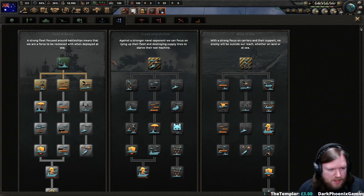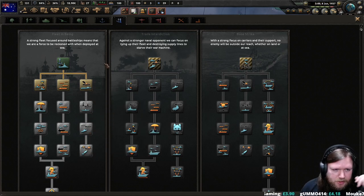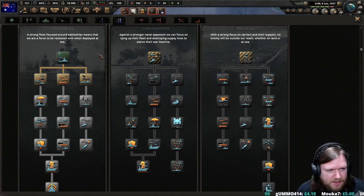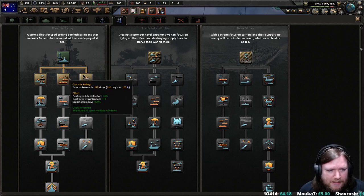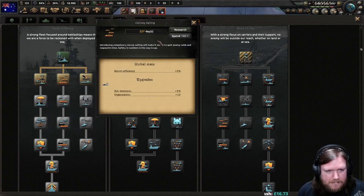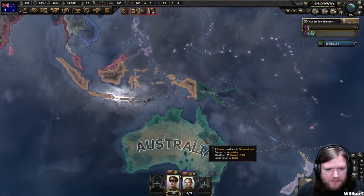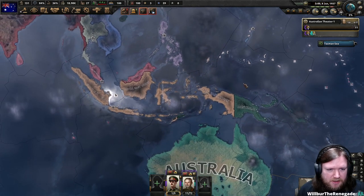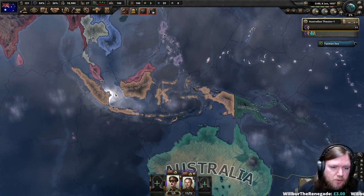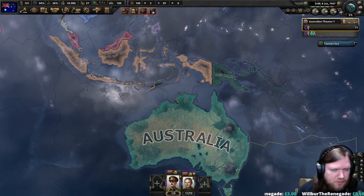We are going to go fleet in being, I think. Now here is the choice — I don't have submarines, so this branch at the moment is useless; we might investigate that a little bit later. We are planning to do destroyer sub detection, and Japan does start with a fair number of subs. So I think we are going to take convoy sailing — we are just going to worry about keeping our lines of communication open. This is also going to help us protect the Dutch against Japanese submarines, which do plague this area early on in the war. They do tend to get sunk pretty quickly — Japanese submarines aren't particularly good, particularly if we are focusing on sinking them.